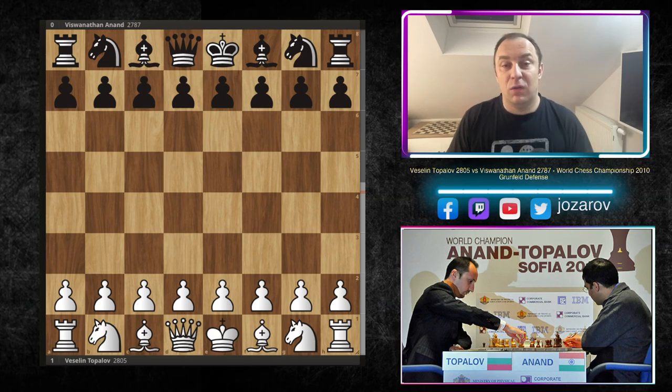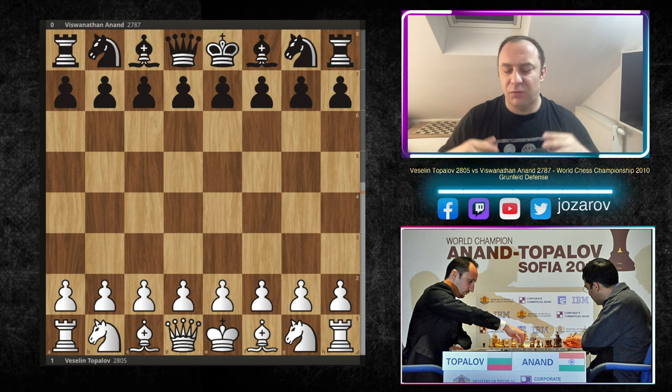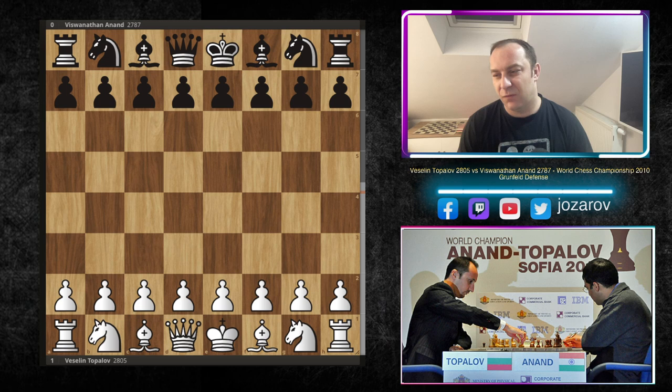Hello chess friends and welcome to Azar of Chess channel. Welcome back to one of the most spectacular world championship matches of all time - the super match between Vaselin Topalov and Vishwanathan Anand. This match was so spectacular. We have seen so many dirty tactical ideas in this brutal, epic battle. Really cool opening ideas, immortal tactical sequences, all of the beautiful elements that we love to see in a chess game.